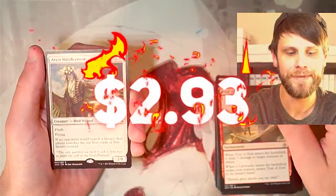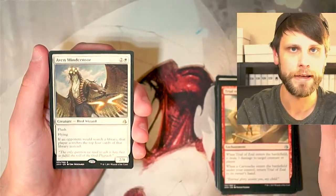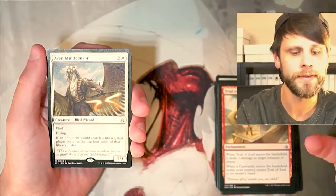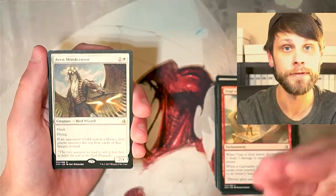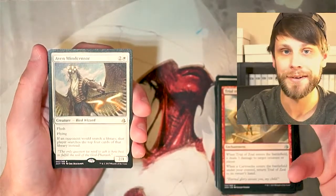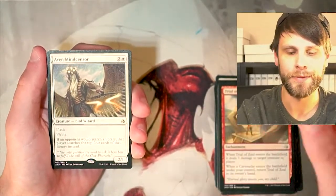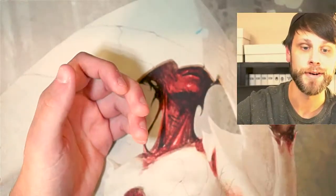We have got Aven Mind Censor, a reprint for the set, but one I was very happy about. It did drop the value of Aven Mind Censor quite a bit, but this actually sees sideboard play in white weenie decks in Modern and other legacy formats because it makes it a lot harder for fetch lands to hit their mark. Being able to only search the top four cards versus your entire deck means opponents often can't get their lands. A very strong card, though not a high value one.